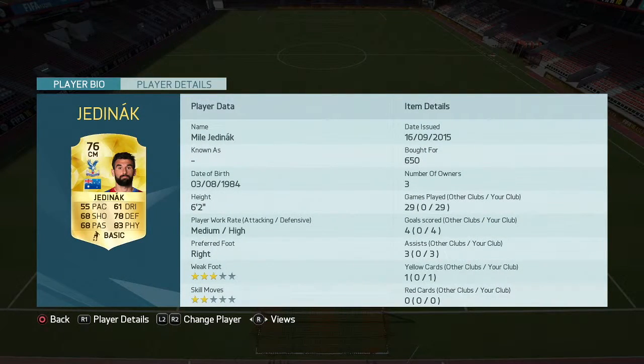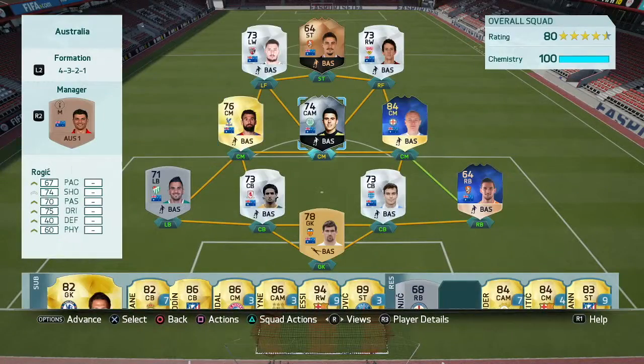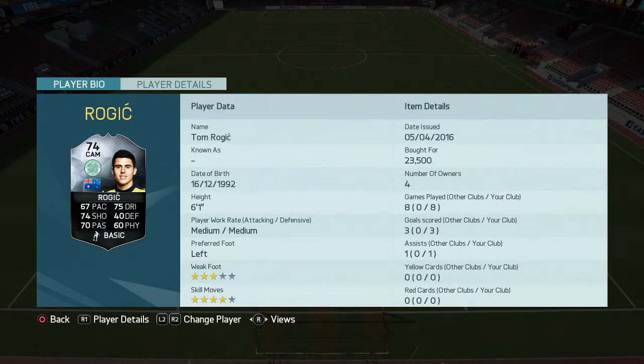Yedinac — you're probably all well aware of Yedinac, especially if you follow the Premier League. Captain of Crystal Palace, does an amazing job playing there, and he's great in this team. You've got Tommy Rogic who plays for Celtic — he's a bit of a creator in the midfield, decent shot, decent passing, decent dribbling, and four-star skill moves. He definitely does a job for me.